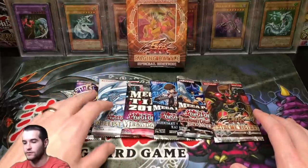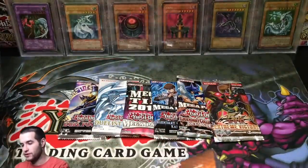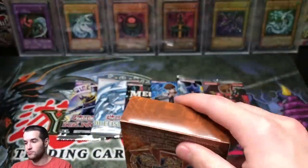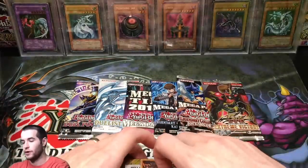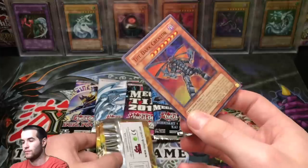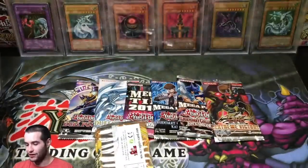We got six packs left and then the Raging Battle. Let's go ahead and crack the Raging Battle. This one isn't a first edition — I just bought it loose. Let's see if we can get the Vice Dragon. If we do, this video just went insane out of nowhere. We've done well so far. Promo card, let's get into Lord of Darkness. Dark Creator — we're now at eight to three on these. Dark Creator, Super Rare.